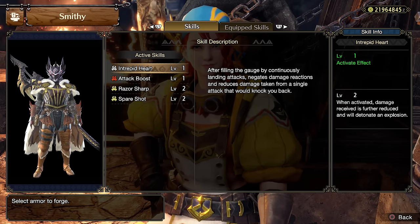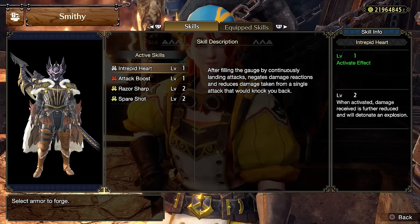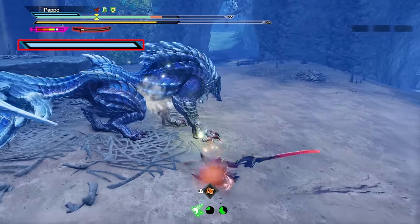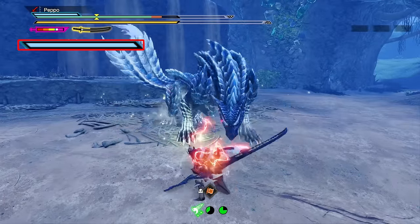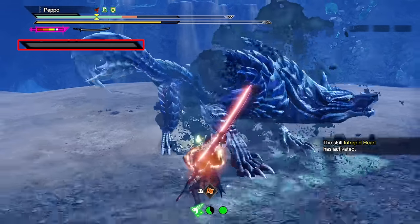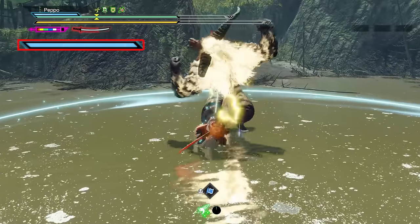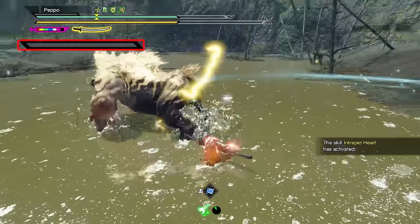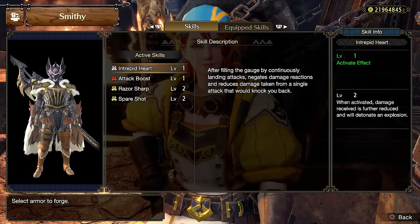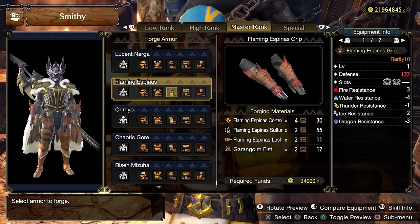Lastly, we will make use of Intrepid Heart. This skill is literally a lifesaver and will come in handy in many situations. Charging up the blue bar negates any reaction to the damage on the next hit received, with a 50% damage reduction, like a Rocksteady Mantle effect. Either if you play with Sacred Sheath or Special Sheath, you will basically not get penalized in case you miss a counter or fail to dodge an attack. The good news is that it only takes 34 hits with Longsword to fill up the blue bar. To get this skill we use the Flaming Espina Arms, which also come with Attack Boost 1, Razor Sharp 2, and 4-2-0 slots.